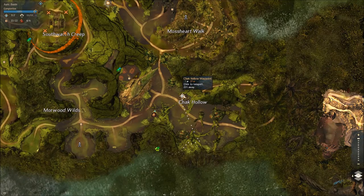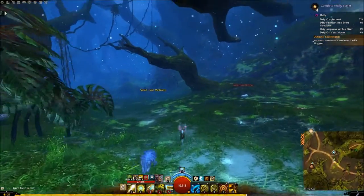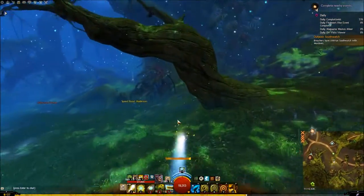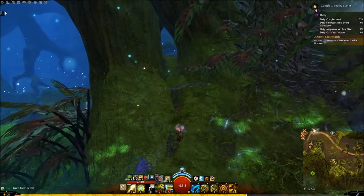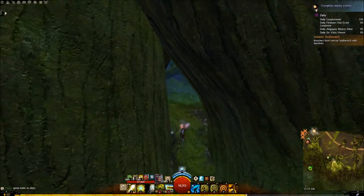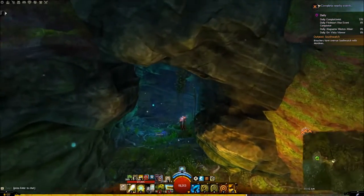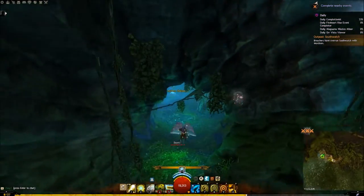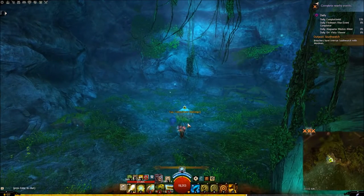Now we are down at Chakala Waypoint, grabbing this hero point right here. All you have to do is run south and climb up through here — a couple of jumps and you're into the cave where the battle begins. You will need a couple of players with you; this one is a little difficult.